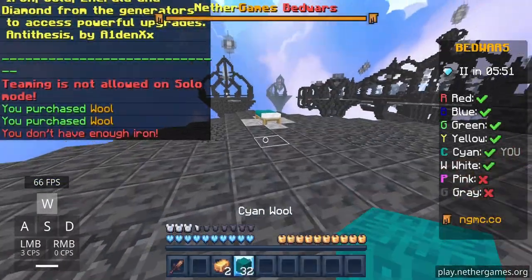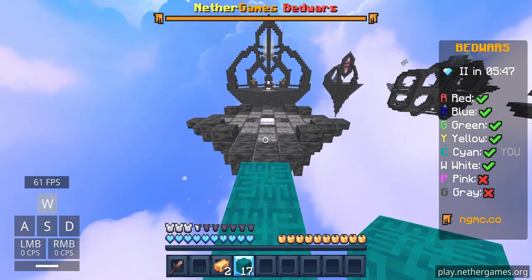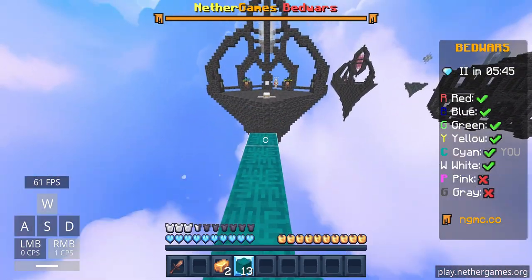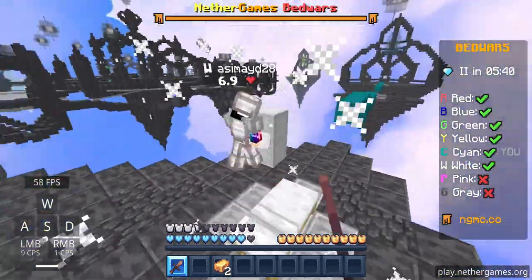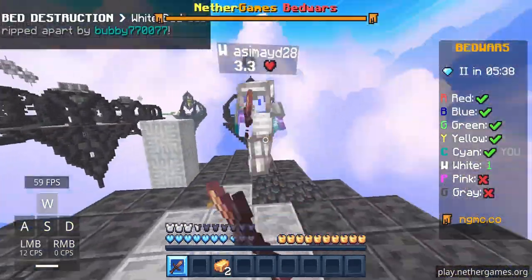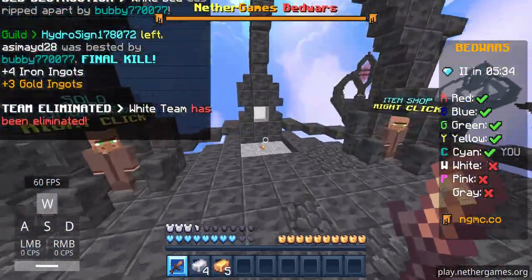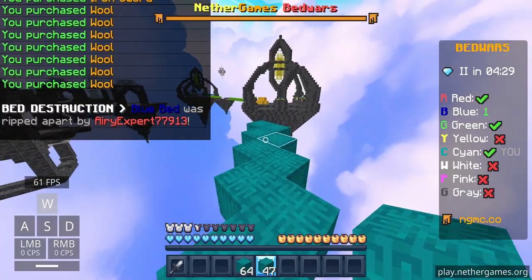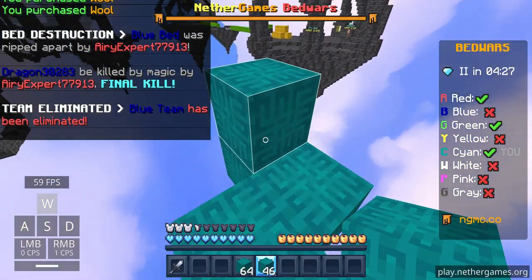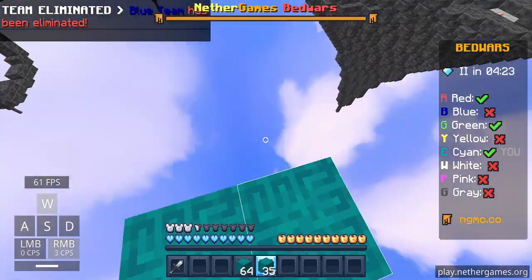I think this is a 32-block rush. Let's go get white — I don't think he's good, I can just kill him. Get the bed, finish him, and that's him gone. This is also a very far diagonal bridge to the next base.